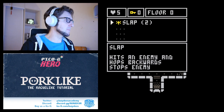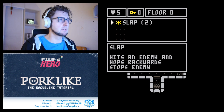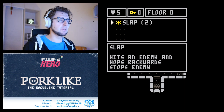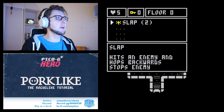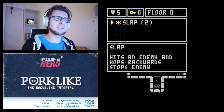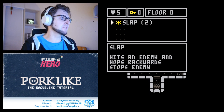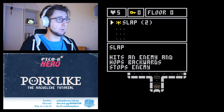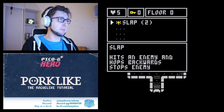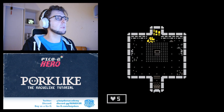The items are basically different types of attacks that move you around something and move things around. In this case we've got Slap: the '2' behind it indicates how many times it can be used. Every item can be used twice, but items stack. Slap hits an enemy, you hop backwards one space, and it also stops the enemy so they don't move that turn.